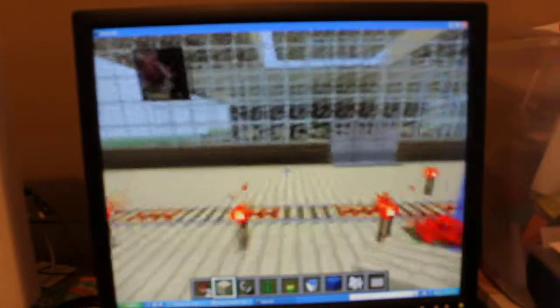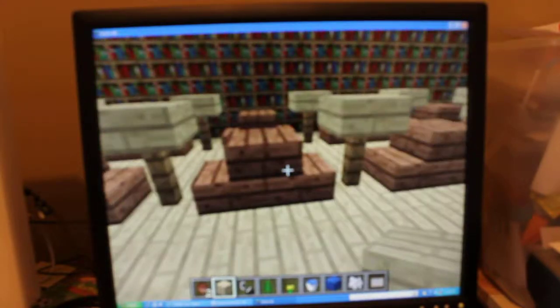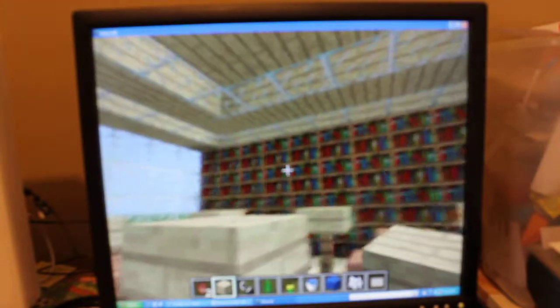Now, back to the back is more doors and we have made a library. These are just wooden steps and a fence with a flat brick on the back. The back is just bookshelves and the top is just glass and wood. That is our library.